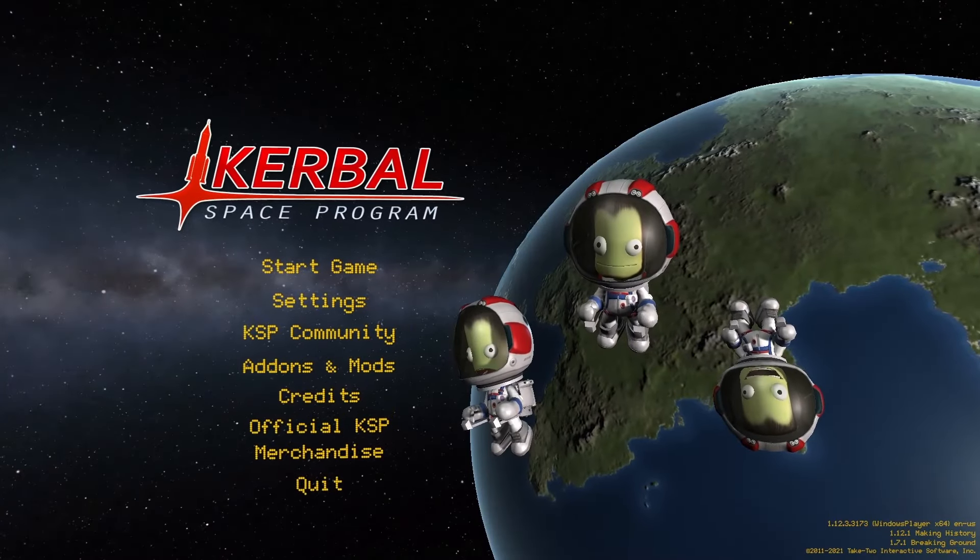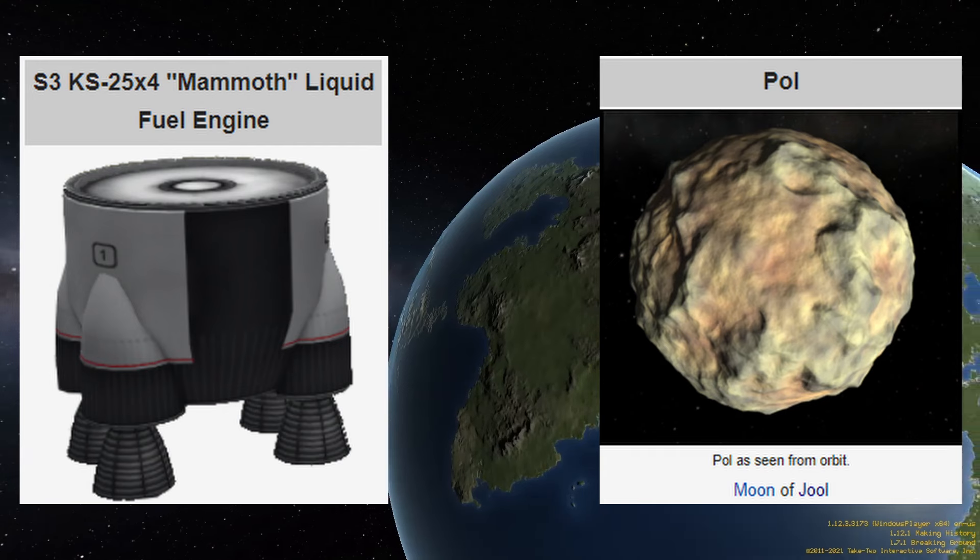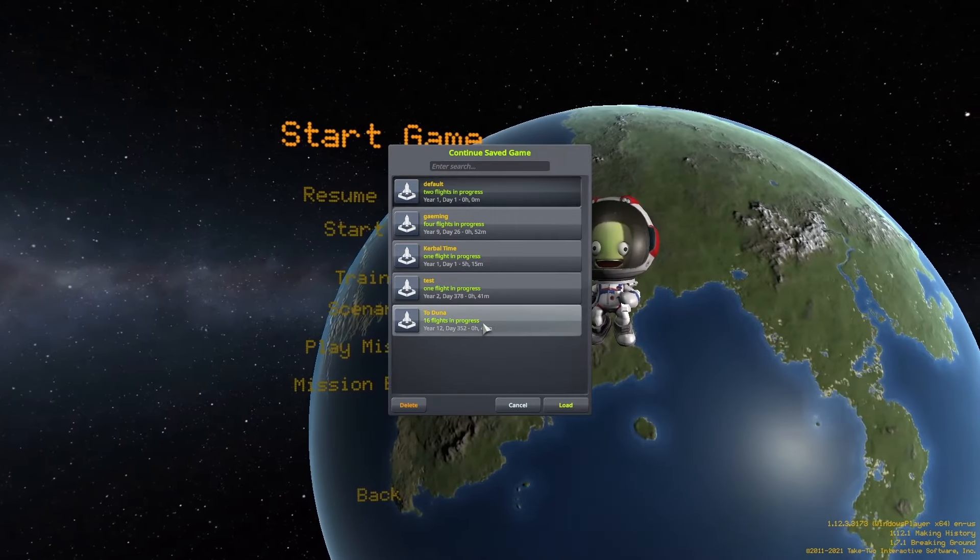Hey guys, today I'm back in Kerbal Space Program and I want to try making a rocket using only mammoth engines to get to Pol and back. These engines are really heavy and awkward so it's going to be a little cumbersome trying to make a lander, but let's get right into it.